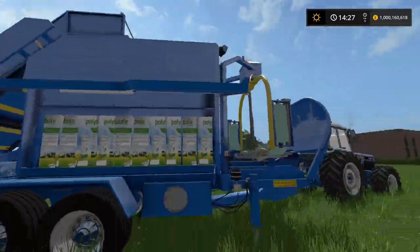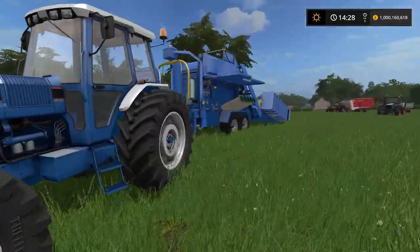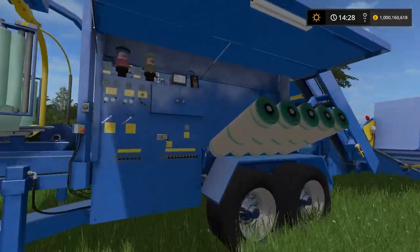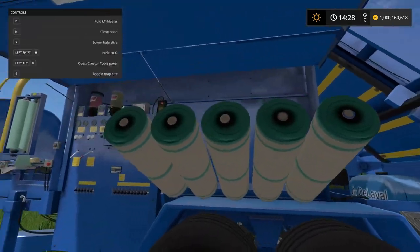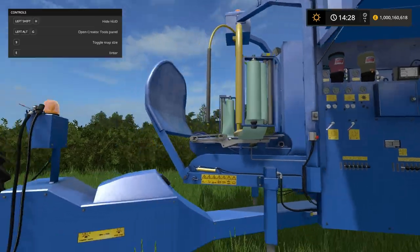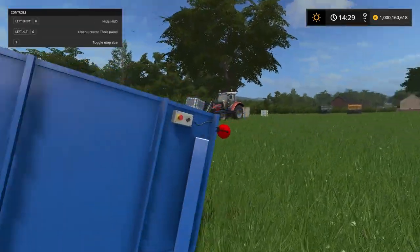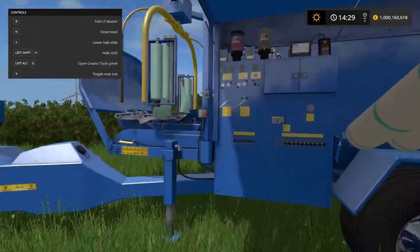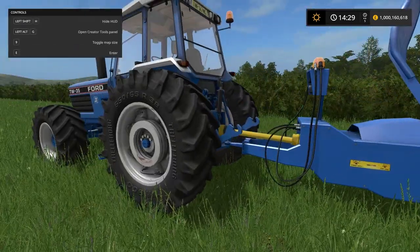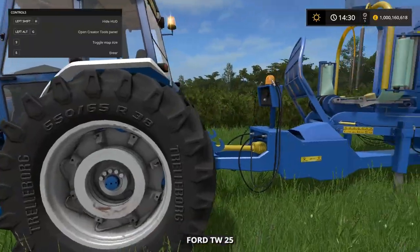Let's go ahead and get this all closed up. Once you've got everything filled up - the tank, the netting, and the wrap itself - this thing here is basically a massive conveyor belt that goes up into the chamber, bales the material inside, and then wraps it. That's all it is. Safety first - let's go ahead and get the beacons turned on.